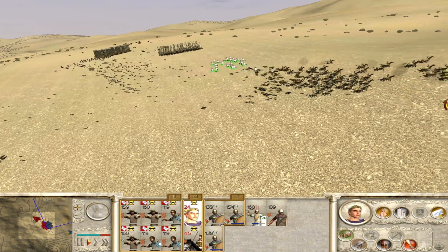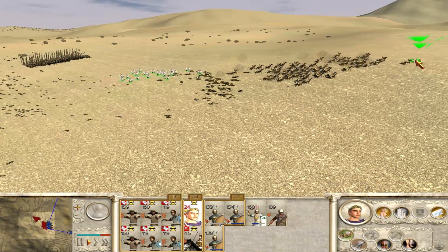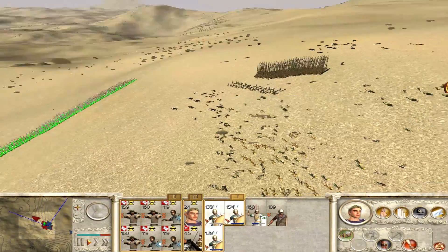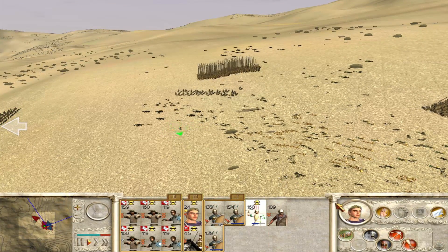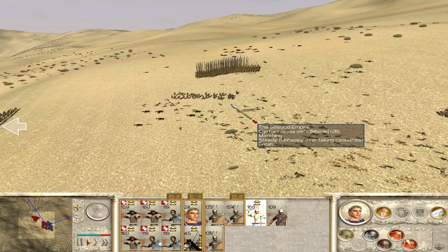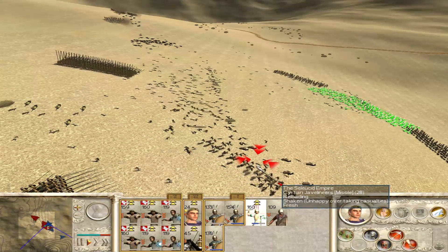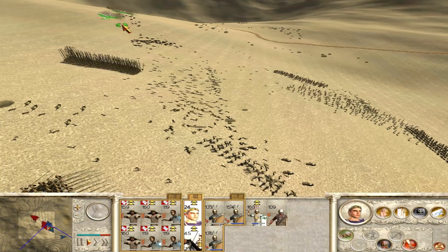Our general decides that he actually wants to impale himself on a phalanx's many pointed ends, but I convince him it's generally a bad idea. Because death by being poked — it's not something to write home about.